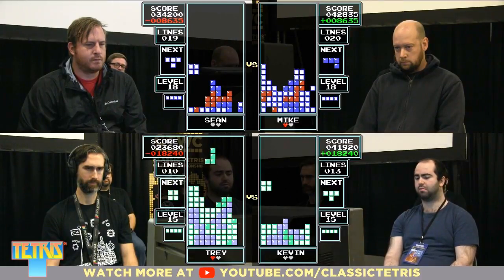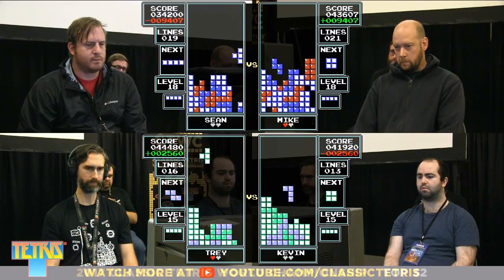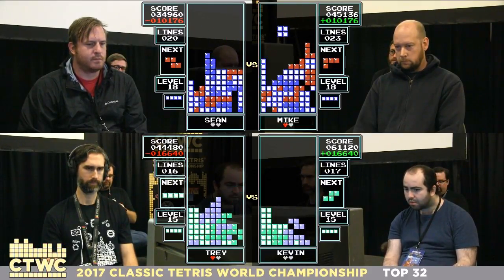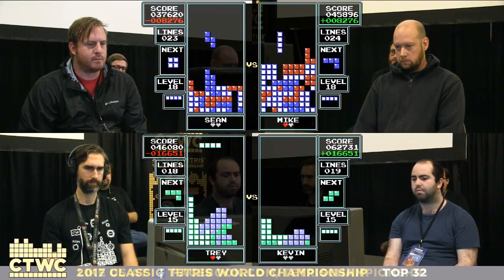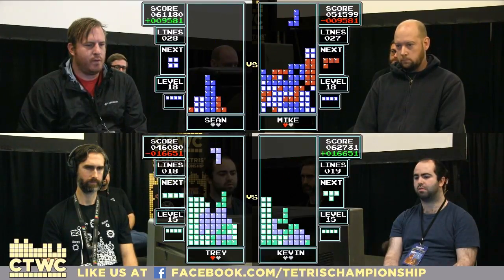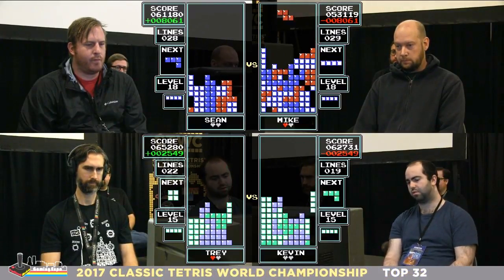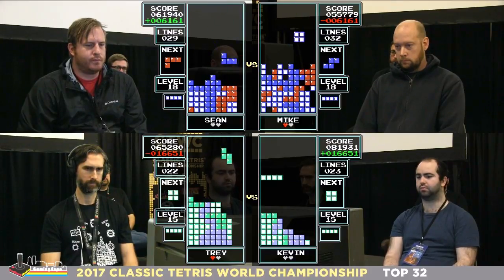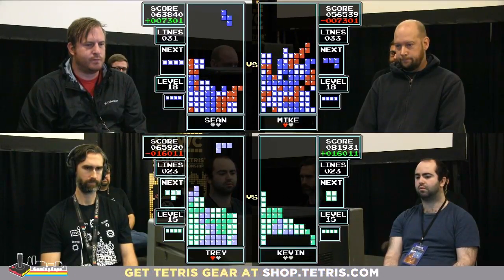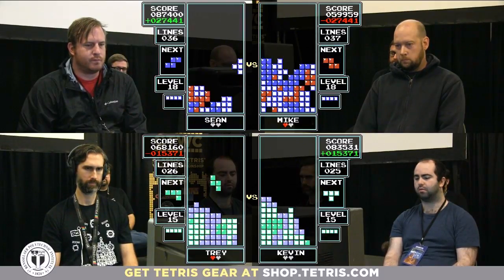Kevin has decided to pick level 15 for round 2 and it's paying off — he's got a very clean board with a half-Tetris lead. Now it's neck and neck. Up top, Sean's got an unconventional well and cleared it out with a Tetris. Mike is in some trouble — at that height you've got to get things cleared out quickly. With the proper pieces it can be done, but you've got to rely on the random pattern. Tetris for Sean — one Tetris lead.